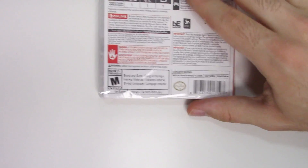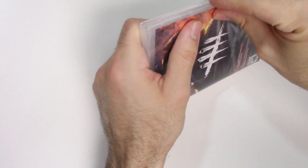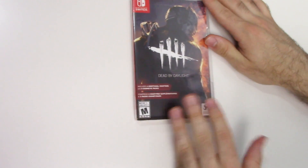And that's that — let's go ahead and open it up. We see the game card on the bottom right, and that will do it for this unboxing of Dead by Daylight for the Nintendo Switch.